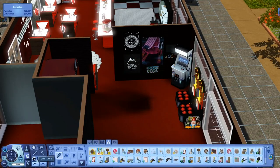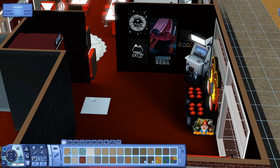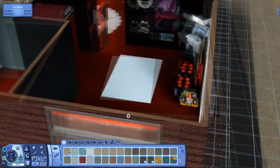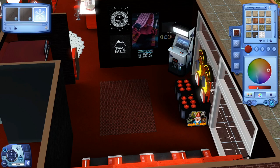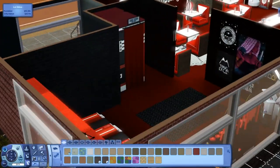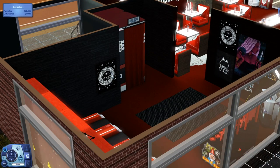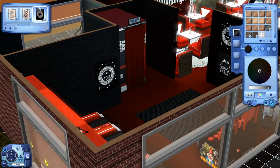I just started tweaking around with little things — seeing if I could add an extra rug or anything. I kind of always ended up going back to what I was doing before. I also changed the dining area flooring to white because it just fit more.